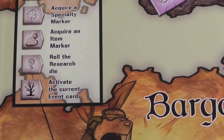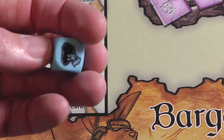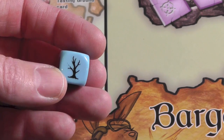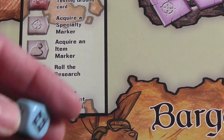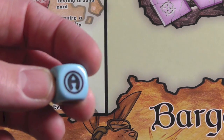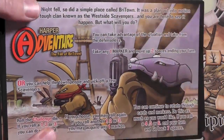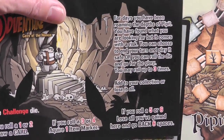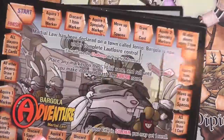If you land on the spot with the research die symbol, you just roll that — usually it gives you a specialty item or a regular item. This means you're going to flip over a different event card. Those are like a persistent thing that can affect anybody. If you get this, you activate the current event card, so this just causes a new one to be flipped. And then this is going to lead you on to an adventure that corresponds to whatever part of the path you're on. For the adventures, you have all these different cards that correspond with different areas, and every adventure does something completely different. They're all great art, very basic, but uniquely different to the area you're in.